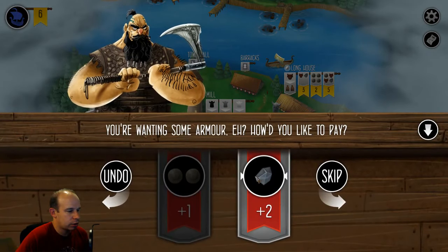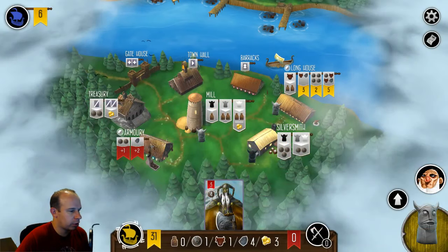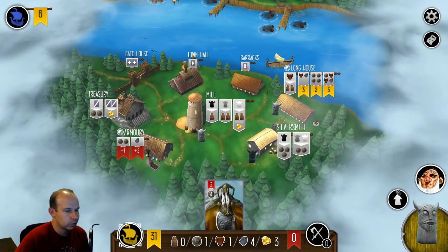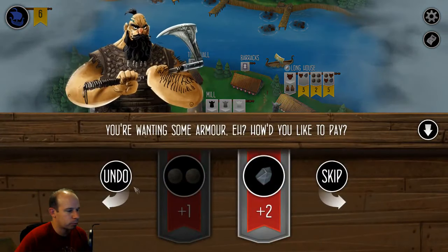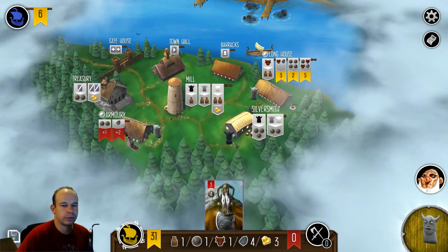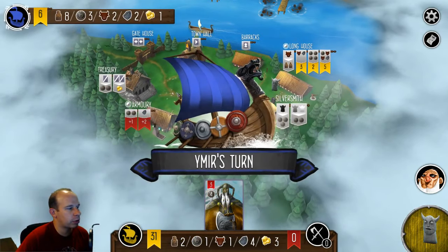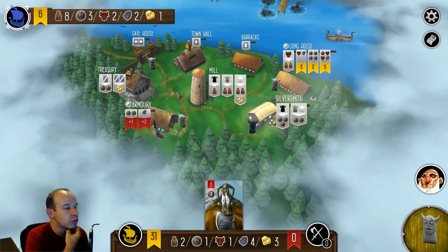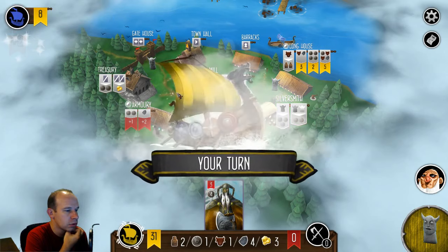Ooh, I can get that five too. Can I get a point for just one armor? No, it takes two or three — so I can do it with two coins, but I don't think I want to do that. I'm going to take this gray worker just so he can't pick it up for the provisions, so he'll have to place it down there if he wants one. He's probably just going to go raiding — no! He went to the gatehouse. Interesting choice.